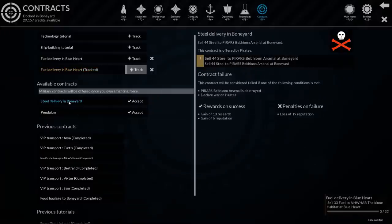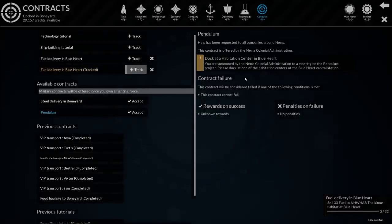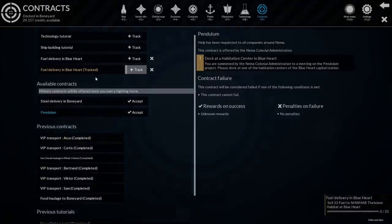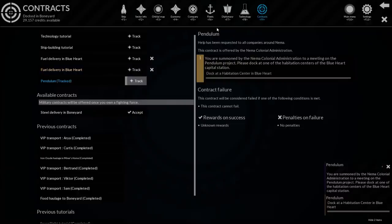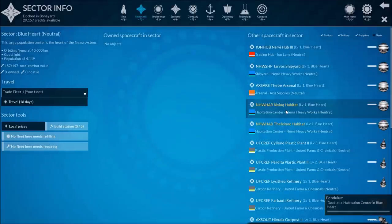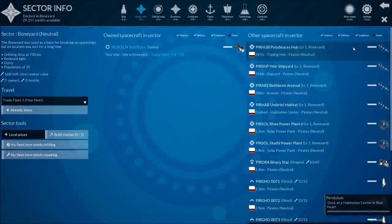Is there any contracts out here in the Boneyard? Steel delivery - sell some steel to somebody else here. There's also this one: dock at the Habitation Center in Blueheart. 'You are summoned by the NEMA Colonial Administration to a meeting on the Pendulum Project. Please dock at one of the...' Unknown rewards - well, I can't pass that one up. Let's do it. So back to Blueheart - we've got to go there anyway and sell some fuel.